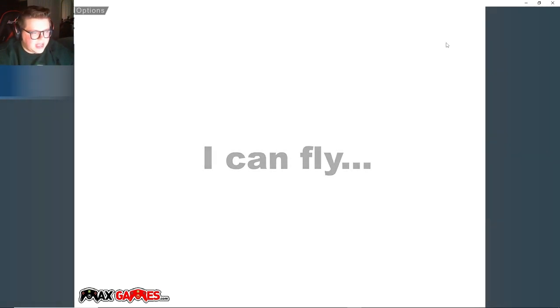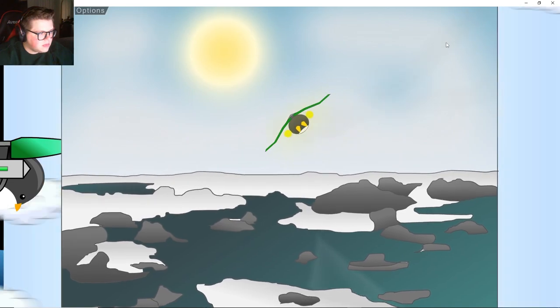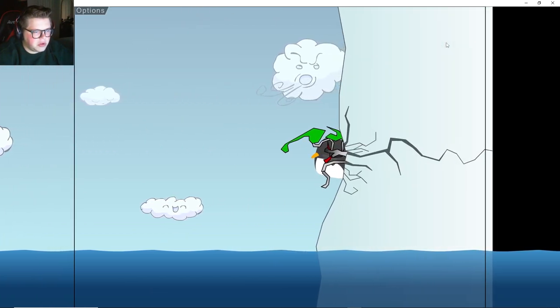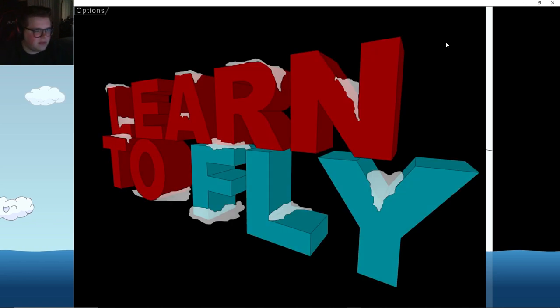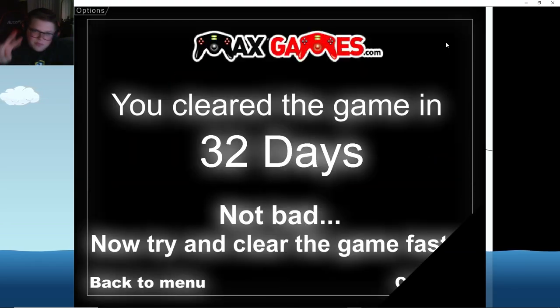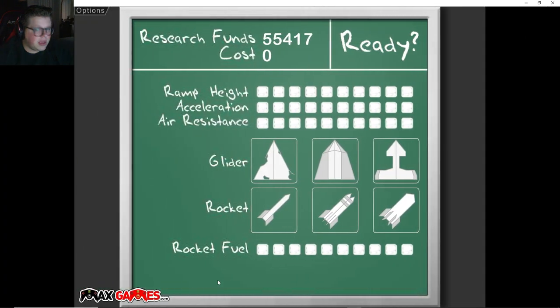We did it - we can fly! That's funny, I don't think we're supposed to see this part of the animation. That sets us up for the second game - in the second game we're getting over that ice pillar, and that is why nobody believes that penguins can fly. Very cool! Well, there's that game - you guys know what we're doing next, we're going to number 2. We cleared it in 32 days - let's go to number 2!